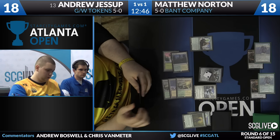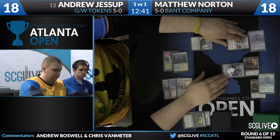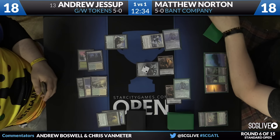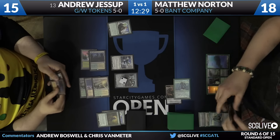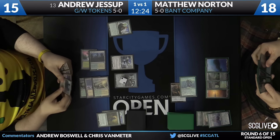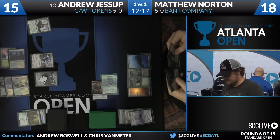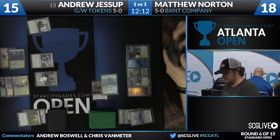There comes the Archangel Avacyn for Andrew Jessup. And Matthew decided to attack with his tokens also, which is kind of interesting. Andrew's going to block his Skyspawner with an Avacyn and a token with a Hangerback Walker. Looks like combat damage is going to happen. I wonder if Matthew has a Tragic Arrogance of his own to cast — that would sort of make sense in this situation, if he knows he's going to lose the Eldrazi Scions anyway.